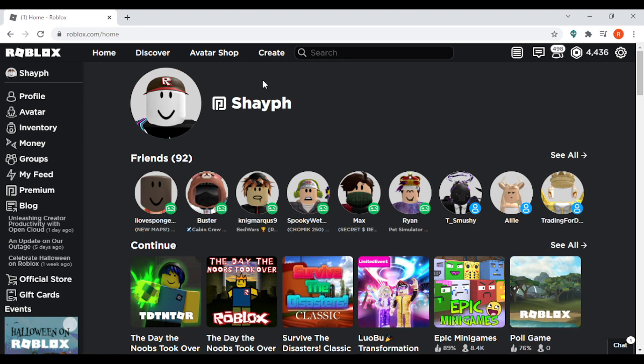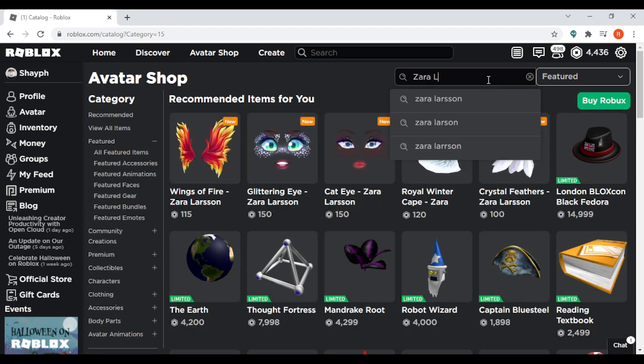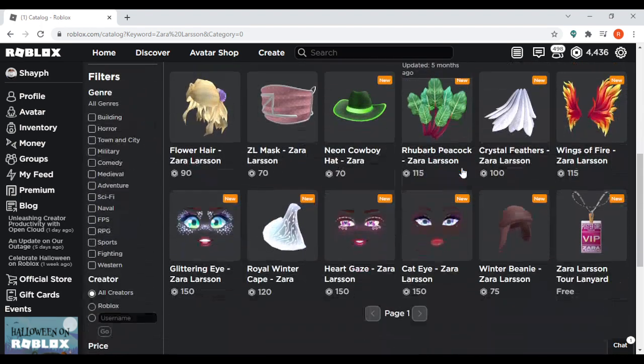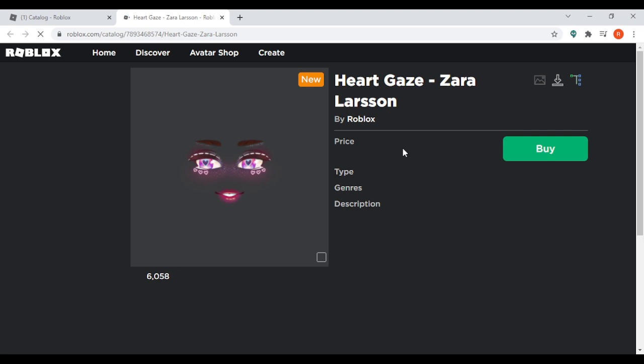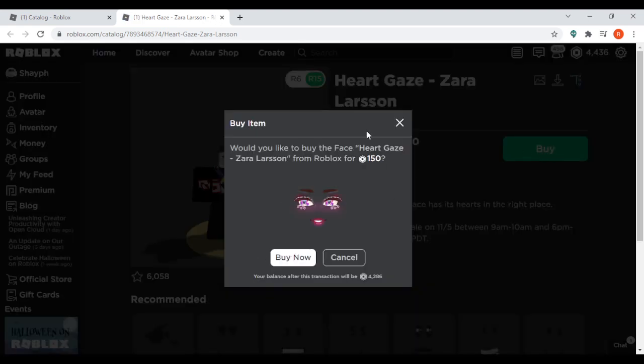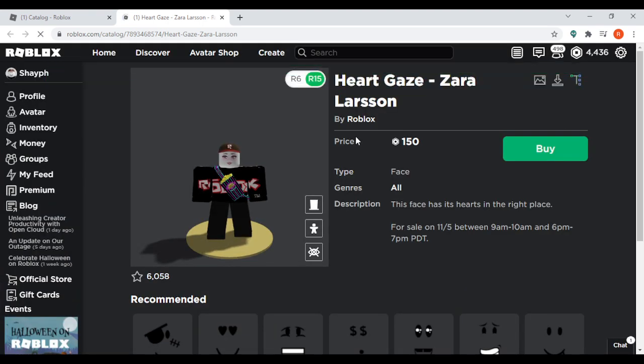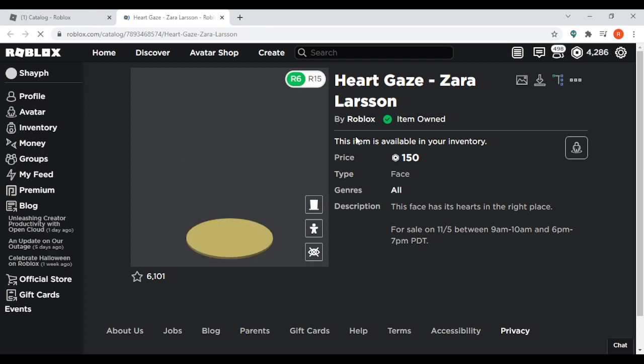First, you want to come over here up to the avatar shop. Then you're going to want to type in Zara Larson. Scroll down a bit and the face that you are going to be wanting to get will be right here. You open it up, click on buy, make sure you have the Robux to buy it, click on buy now, and now you have the limited time heart gaze Zara Larson face.